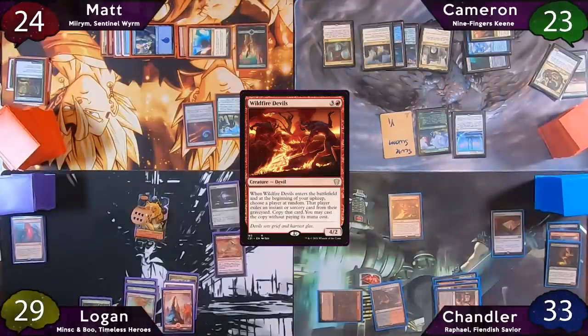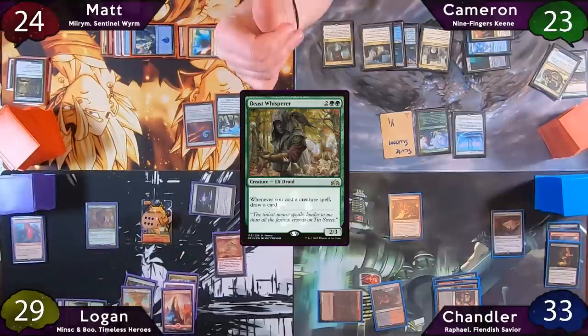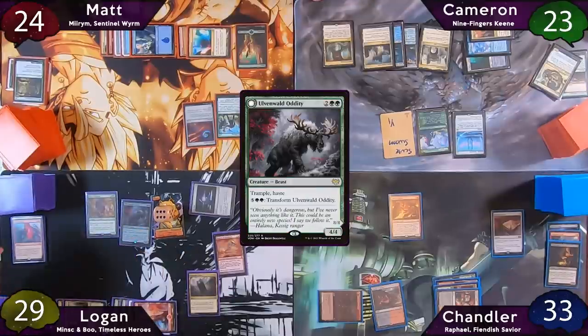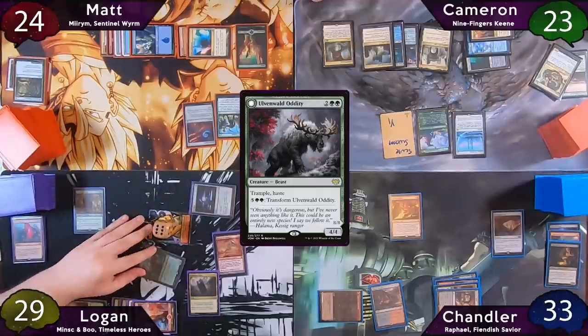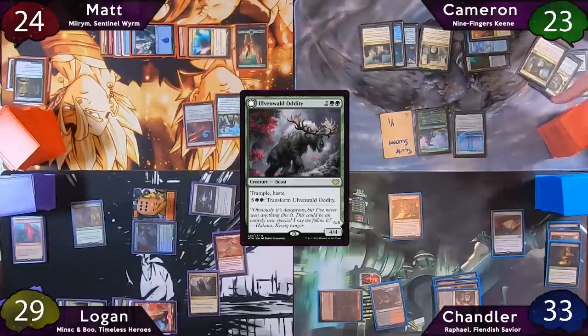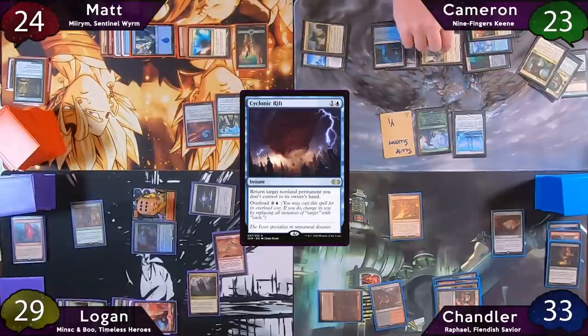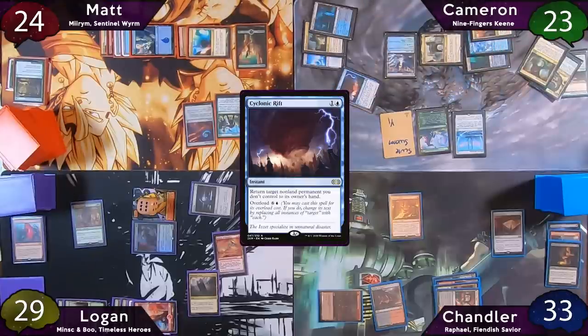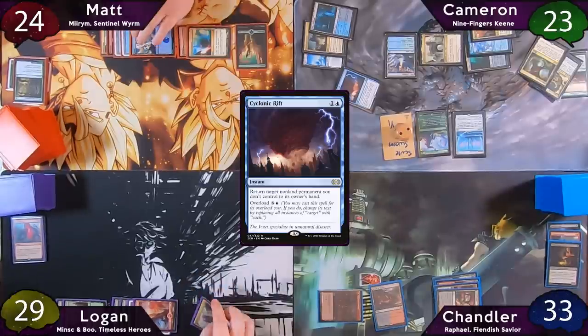Chandler passes to Logan, who plays a Basic Forest, taps for four to cast Beast Whisperer, then taps for four more to cast Ulvenwald Oddity, drawing a card. Logan moves to combat and points eleven damage at Cameron. Cameron isn't very excited, so he cracks his Fabled Passage for a Snow Island, getting two more Scootswarms, and then overloads a Cyclonic Rift with the help of a Baldur's Gate activation, bouncing all his opponents' boards.